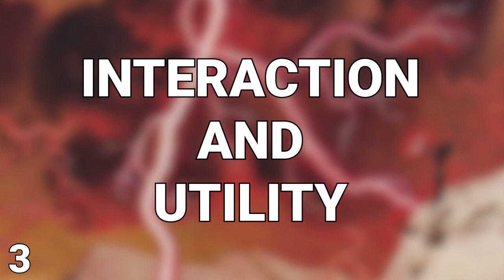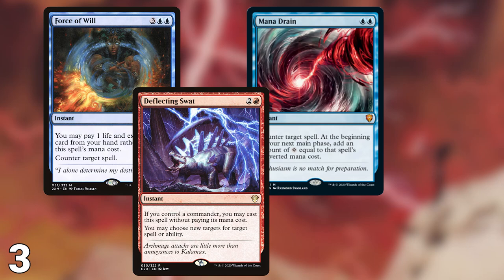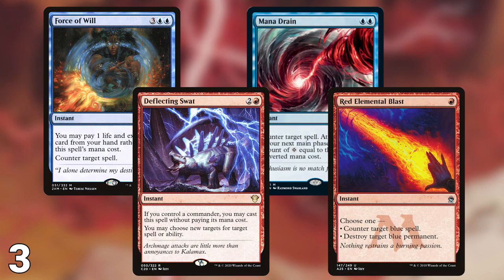Coming in at number 3 on our list is interaction and utility. Simply put, interaction wins games. If everyone built their decks to go immediately for a win, one person with disruption would come out on top. This is because they can stop their opponents from executing their fast win, and then execute their win afterwards. The places where people tend to interact with problem cards are either on the stack or on the battlefield. Counterspells can help prevent problem cards from ever resolving, and is usually the easiest and safest way to handle things. Cards like Force of Will, Mana Drain, Deflecting Swat, and Red Elemental Blast are great low-mana-cost options.